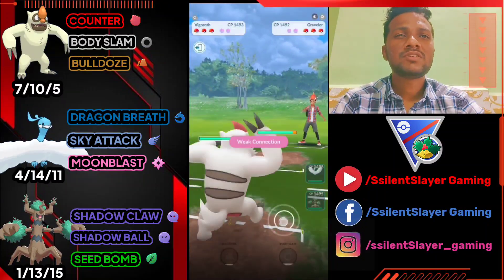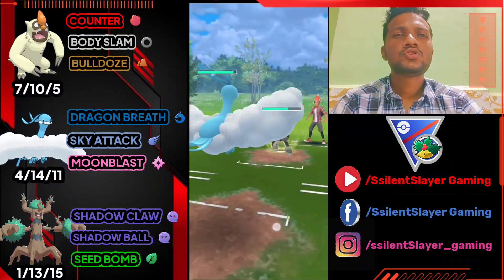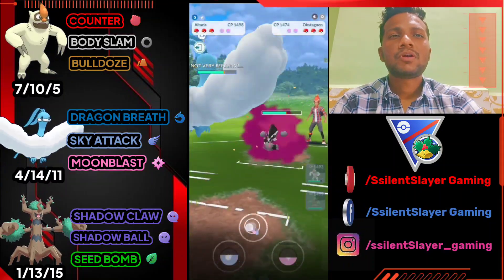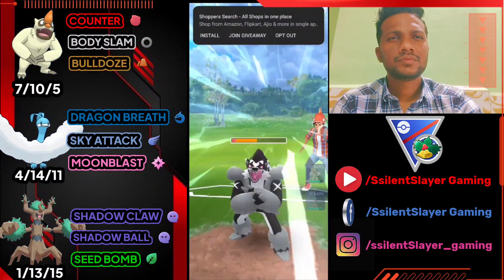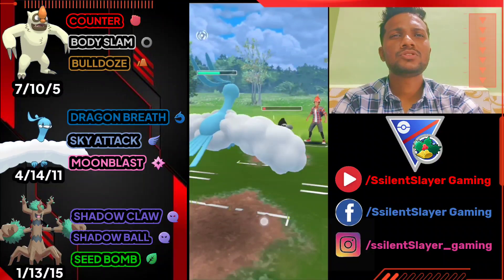Moving to next battle: Vegrowth versus Graveler — it's a good start. He brings Obstagoon so obviously let's switch to Altaria. Graveler is weak against Counter so I'm going to maintain the type advantage. Let's use Sky Attack. We almost got it — we need two or three Dragon Breaths to knock out Obstagoon. It's a good start because Graveler is easy to take down against Vegrowth.